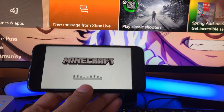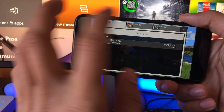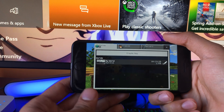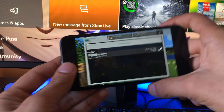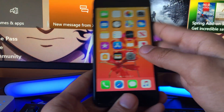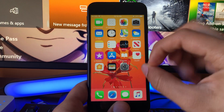I've tested many of them — TuTuApp, AppValley — I got the VIPs for all of them, but I still always return to Panda Helper. I just feel like it's the best one, and they're also the newest. The other ones have been around a long time, like AltStore, but they're just not as good as Panda Helper. They're simply the best.